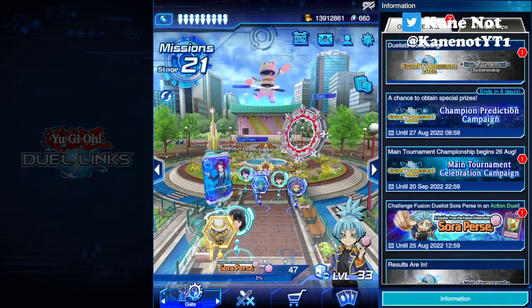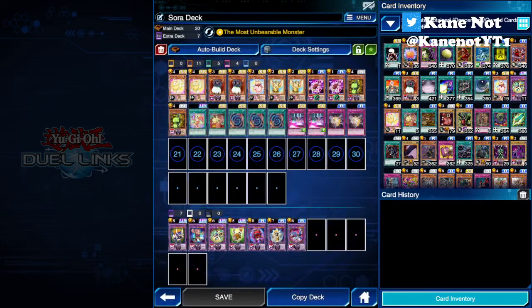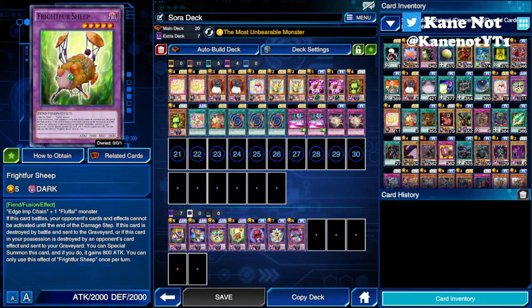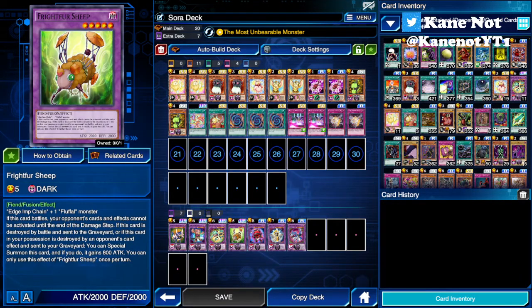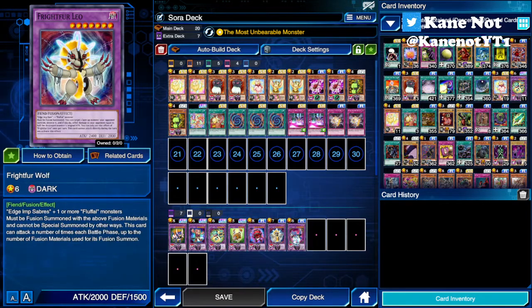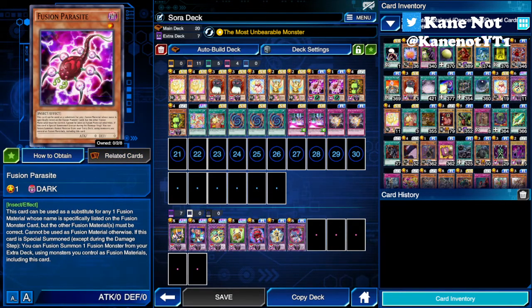As per usual, there are different types of Frightfur monsters that require different Edge Imp monsters as fusion material. For example, Frightfur Tiger and Frightfur Bear use Edge Imp Sabers, while Frightfur Daredevil is more flexible and just requires an Edge Imp Master. Frightfur Sheep requires Edge Imp Chain, and Frightfur Leo requires Edge Imp Saber. You can fusion summon using Fusion Parasite or any other substitute monster card, or you can use the Edge Imp Tomahawk playstyle of milling those monsters from your deck to the graveyard to gain their name for fusion summoning that turn.